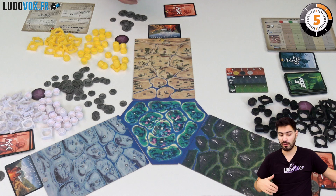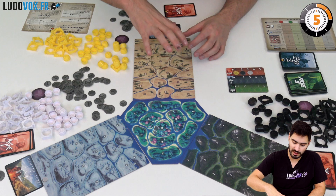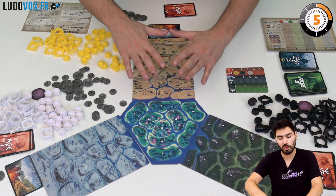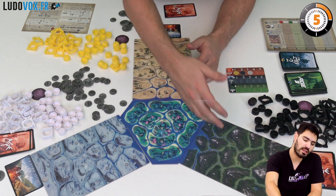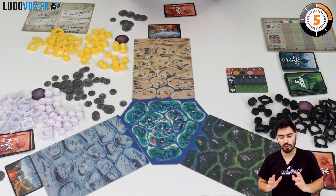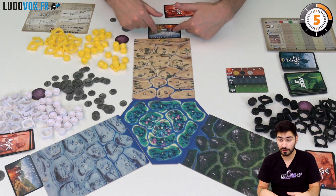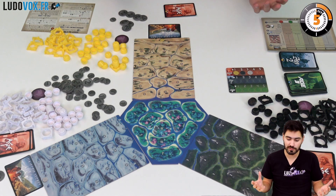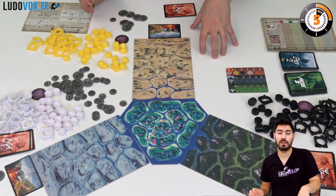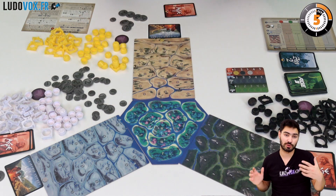This is a game about drafting cards, and these cards are going to give you abilities that in turn allow you to colonize and expand over your own continent, but also the mythical island of Genesia and the other players' continents. You want to do that to score the most victory points at the end of the game. Every player has a secret objective as an additional way of scoring, and you score points from that, from cards, and from the areas you control at the end of the game.